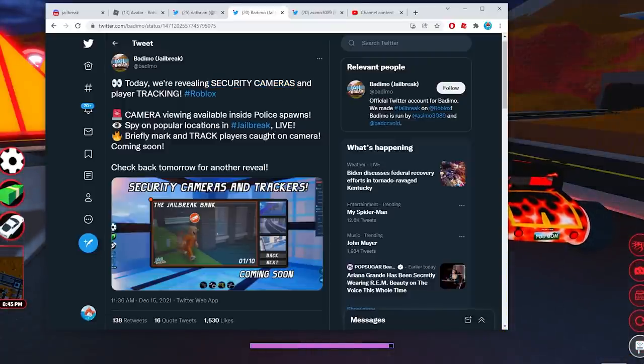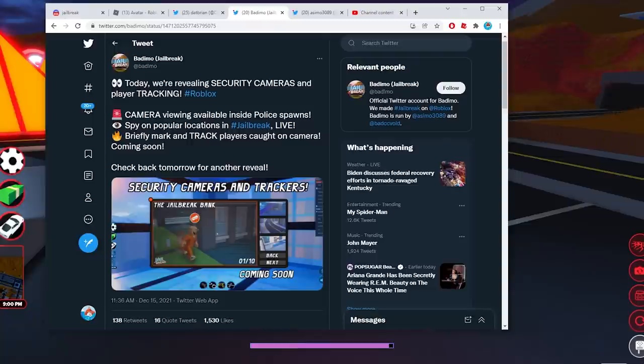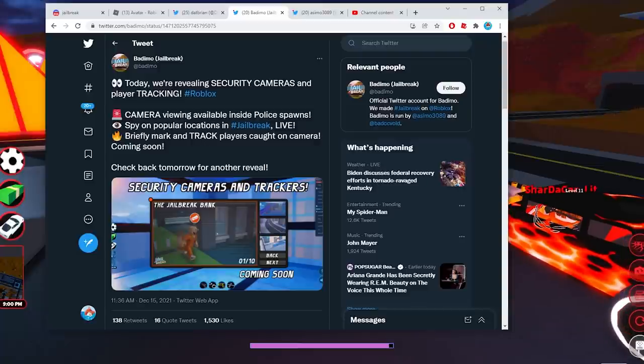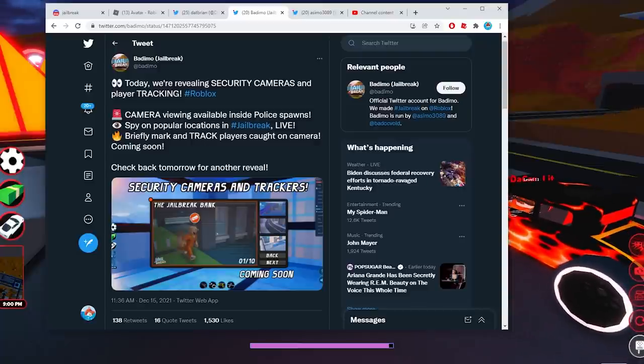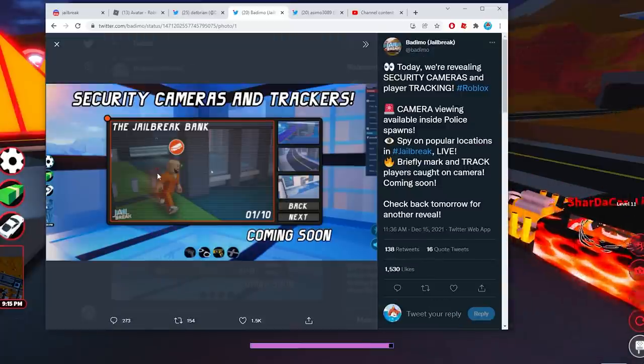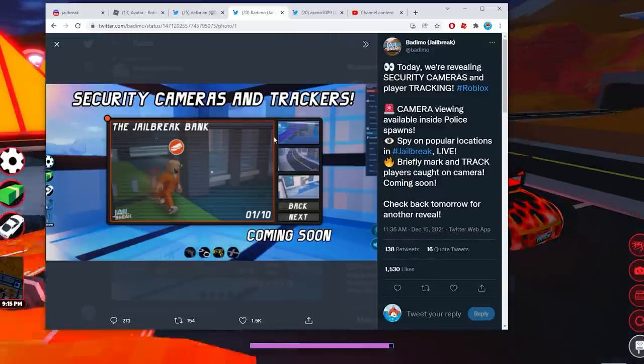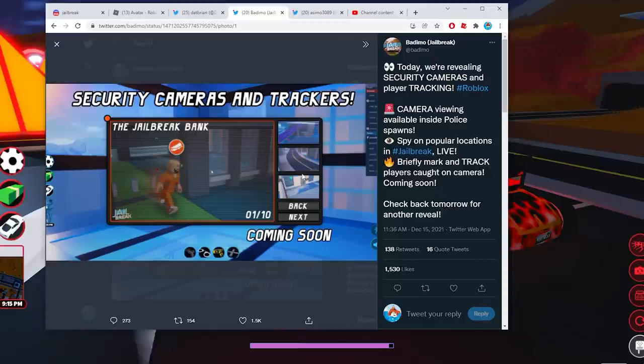Camera viewing is available inside police spawns — spy on popular locations in Jailbreak live. You can briefly mark and track players caught on camera, coming soon. So as you can see in this image, if you want to target somebody, you can briefly track them if they're in any of the cameras and you can see everything.